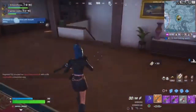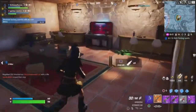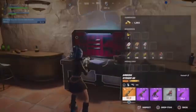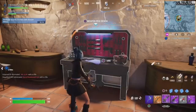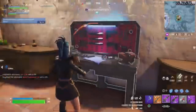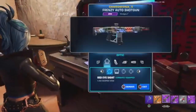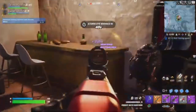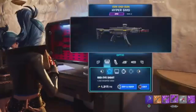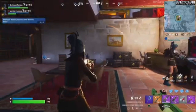Attachments are down here. So right now when I zoom in I don't have a scope, but when I do this I have the scope — it's pretty sick. I'm just gonna put a scope on. Now all my weapons have a scope.